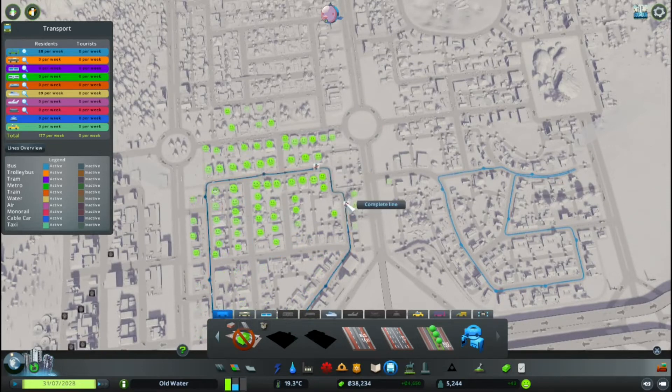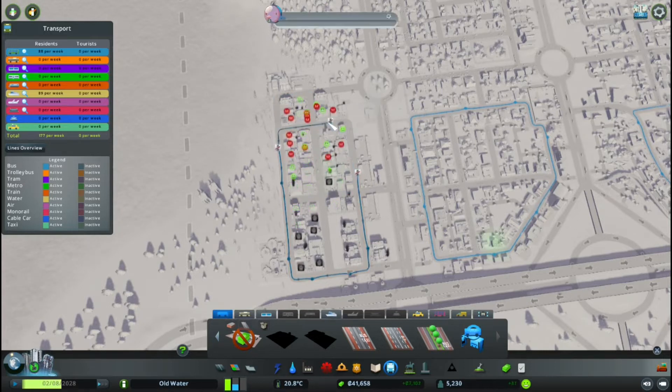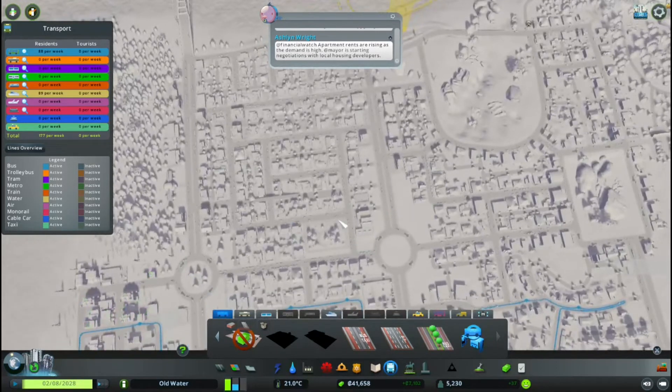Just one bus line per neighborhood. I feel that's a way to go with this. And I'm not gonna have one going in a weird direction or opposite direction and all that — I feel that's a bit of a waste. Just one in each neighborhood, and then one to connect everything up together. I'm gonna make this one clockwise direction.